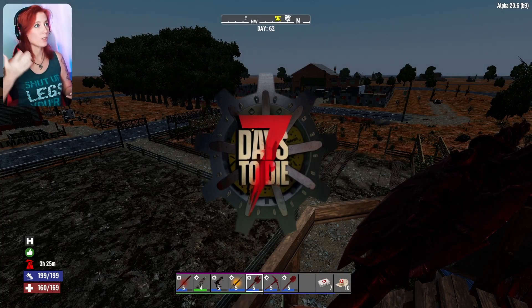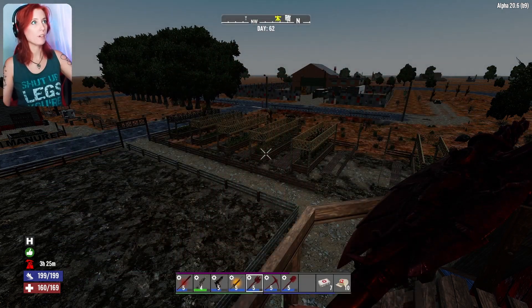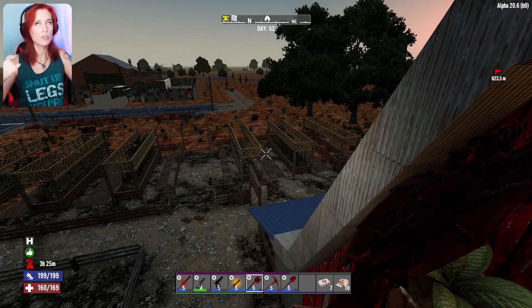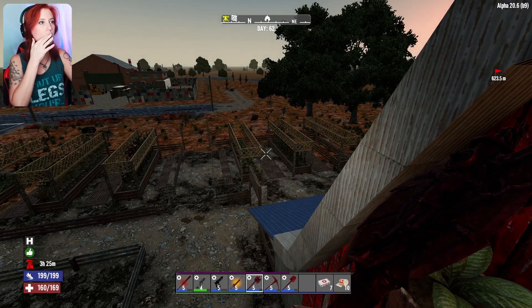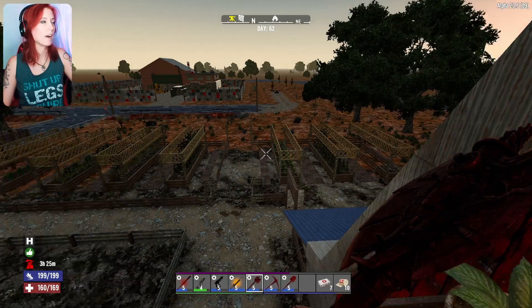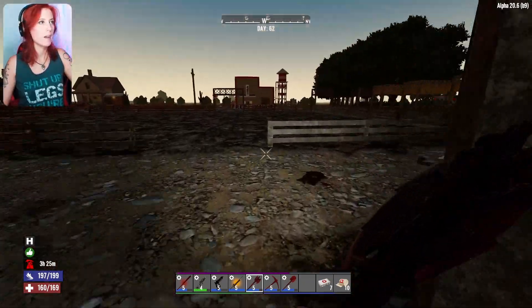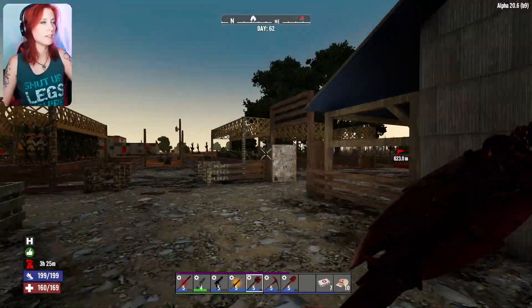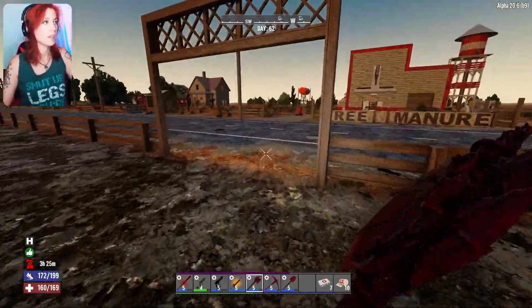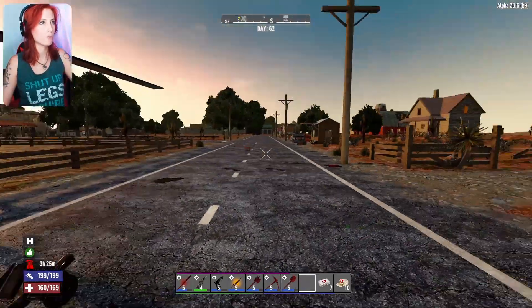Hello everybody, welcome back to Seven Days. We're in the Wasteland series, playing the Wasteland mod — a bit of Fallout in our Seven Days to Die universe. We're on day 62, one day away from a horde night. We've got a lot of stuff to do; mainly running around to traders because in this series I can't craft certain things the same way due to how points work.